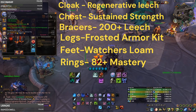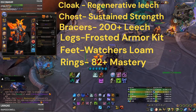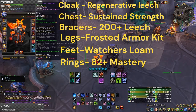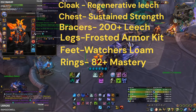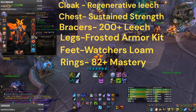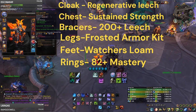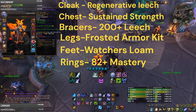For the chest piece, we're going to be looking at Sustained Strength. For my Bracers, we've got an extra 200 Leech. For my Pants, we've got Frosted Armor Kit. For my Boots, we've got Watcher's Loam. And for both my Rings, I just put 82 plus Mastery to increase my damage of all my Frost even further, which counts for Obliterate too since it's going to be Frost Damage during your Killing Machine procs.